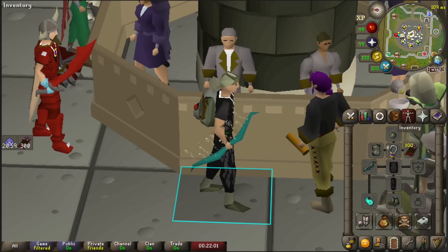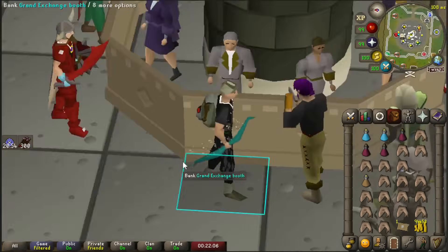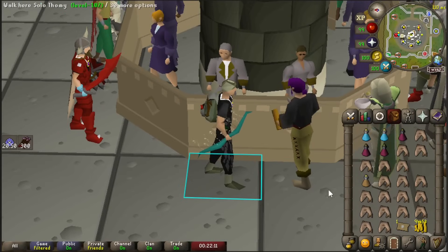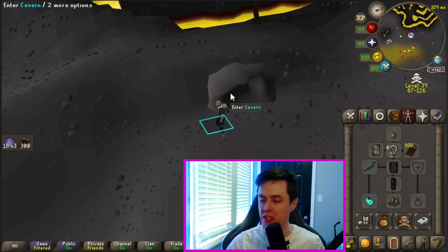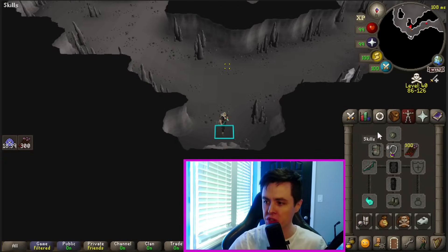We are heading up to Revenants. I have 94k left over, not really sure what I could do to improve my setup with that, so I'm just going to keep that in the bank and head up there. I noticed a looting bag note — we definitely need one of those. Wish me luck. I have no freezes, so escaping might be a little bit difficult, but we'll see how things go.